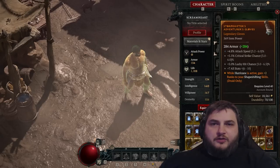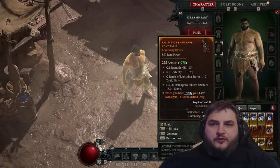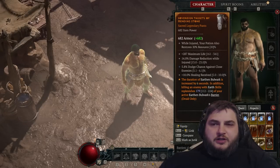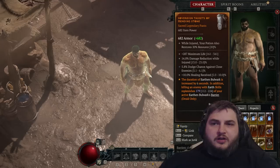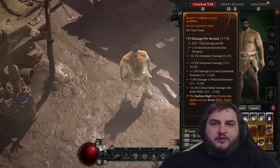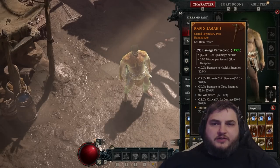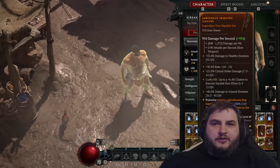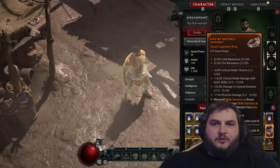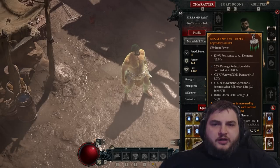While Hurricane is active, gain plus 2 ranks to your shapeshifting skills. When you have Fortify, your earth skills gain plus 2 ranks. The duration of Earthen Bulwark is increased by 6 seconds, and killing an enemy with earth skills replenishes 179 of your active Earthen Bulwark's barrier. The earth and might key passive also applies to your storm skills. Basic skills gain 60% attack speed. Pulverize creates a shockwave dealing 136% of its damage. Werewolf skills function as storm skills and werebear skills function as earth skills for the Nature's Fury key passive. Hurricane damage is increased by 20% each second while active.